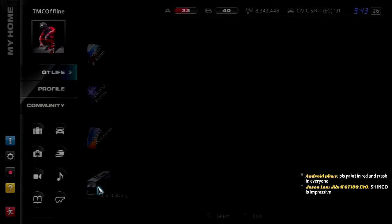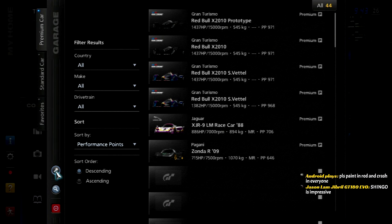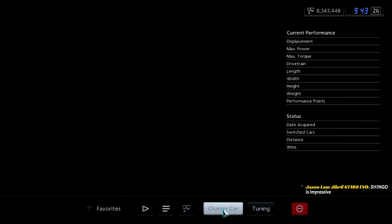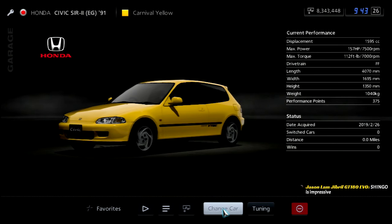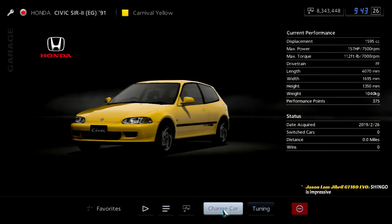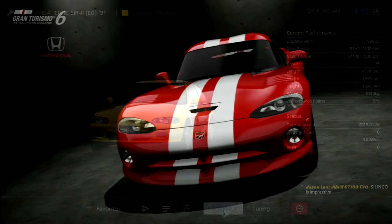So are you going to end up selling it, Ben? Is that your game plan? Not quite. Here's our 91 Civic. Next time on Gran Turismo 5 A-Spec, we do the World Compact Car Race.